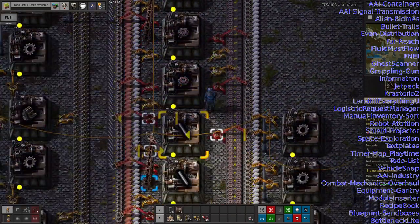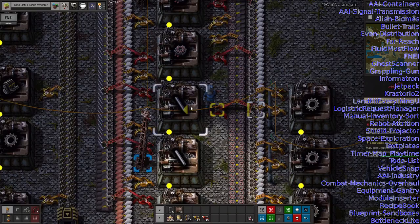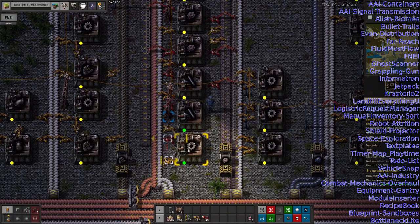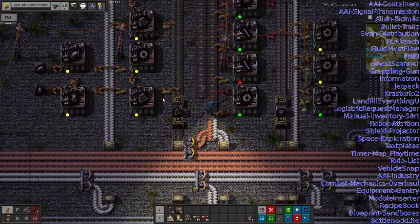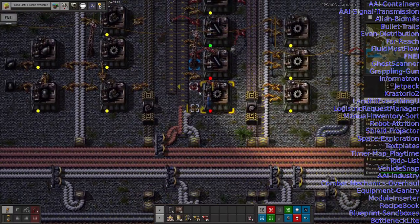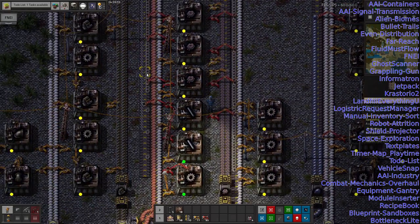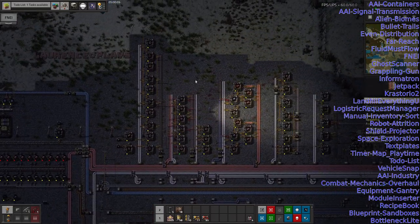Bottleneck Light gives us small coloured lights in the corners of machines. Yellow means the output is full and the machine is idling. If I pick up some items from the output, the machines start running again and the lights turn green. If a machine runs out of input — say someone steals all the iron being fed in — you get a red light indicating the machine is starved. This makes it easy to spot why any machine isn't working and keep everything ticking over.